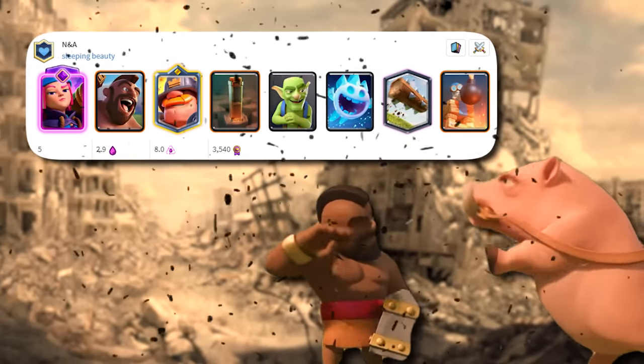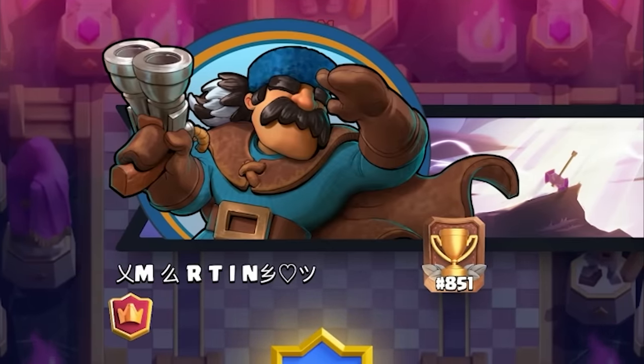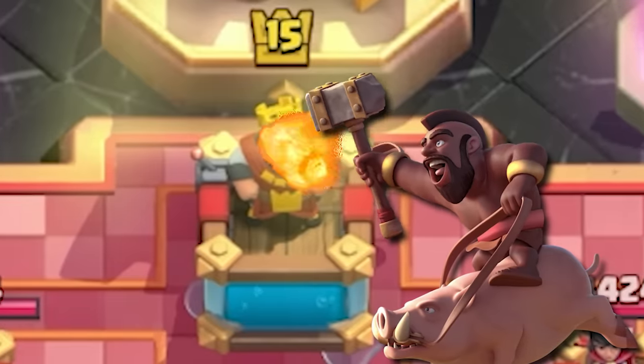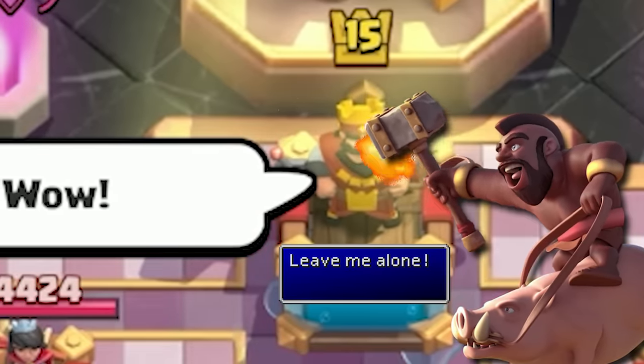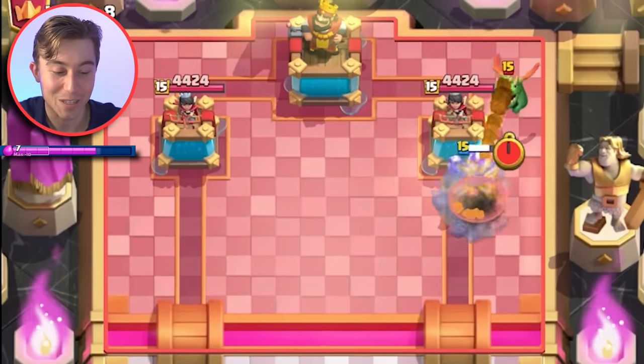The rank five player in the world outplayed all of his opponents with this hog rider earthquake deck — this guy finished 851 in the world. First play is go for the hog rider. Even though we've got the evolution, we don't really want to give him a free cage activation.